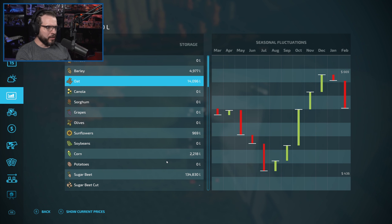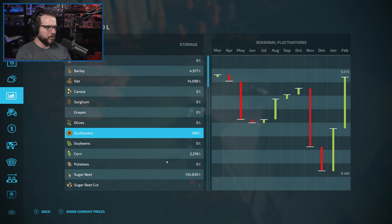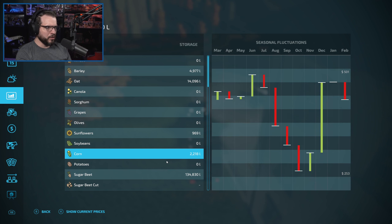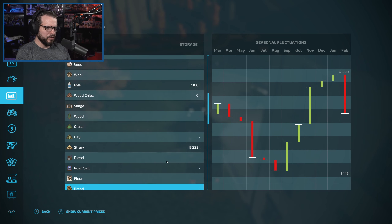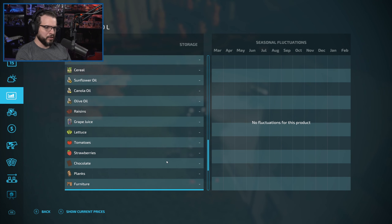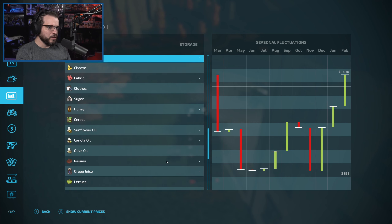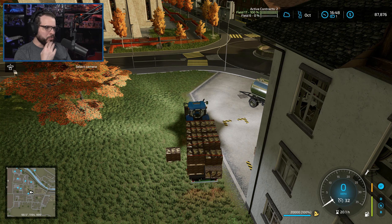We've got a couple more months for barley and oats. Let's check those real quick. Sunflowers could be pretty close — it is close-ish, but theoretically February or March is the better price. Corn looks like it would be June, so we're a ways away from that. Sugar beets — we're not going to sell. Milk — not going to sell. Straw — not going to sell. And that's everything except the cheese. So let's check cheese real quick: cheese would be best in January, and we're in October. January would be $1,937 per unit, so we're still a bit off from that.